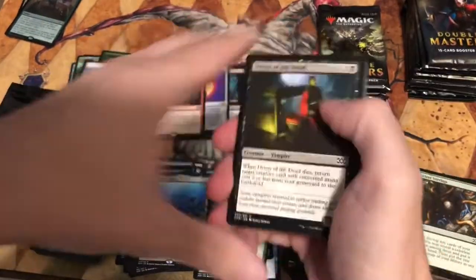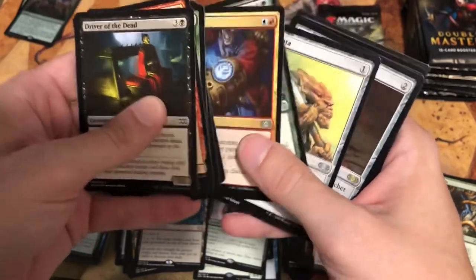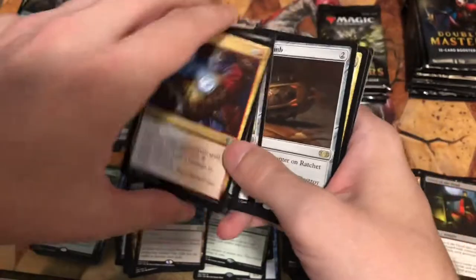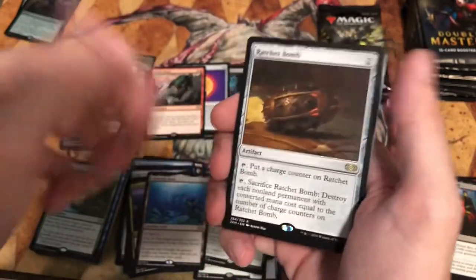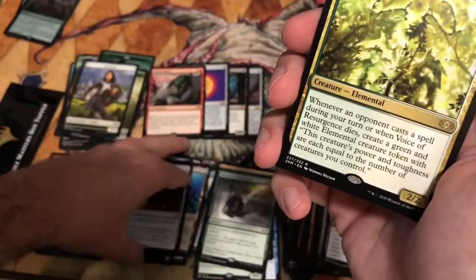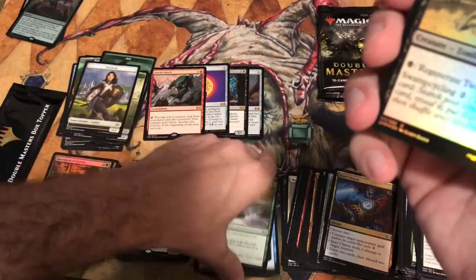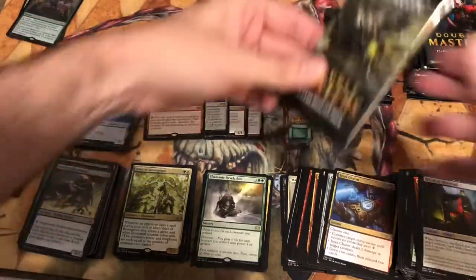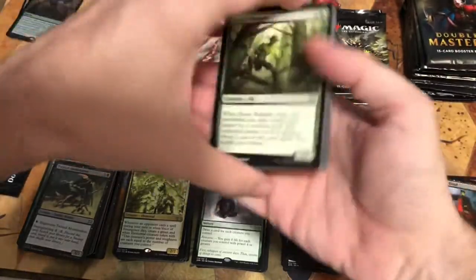Would I like to get a Force of Will? Yes, to sell — not really to play. Ratchet Bomb goes in the good rare pile — it's a fun card and can be helpful in certain sideboards. I like Blast Zone better, but still. Voice of Resurgence — they downgraded it from mythic to rare. When it dies, create a green-white elemental token. I like that. I'll put that in the good rare pile. The good rare pile is now taller than the bad one.